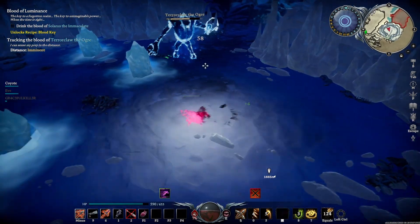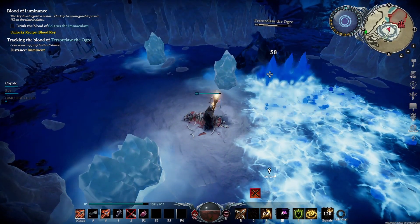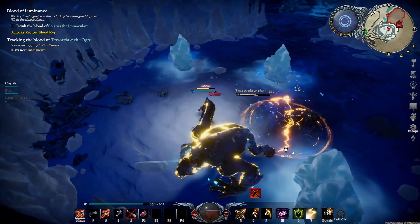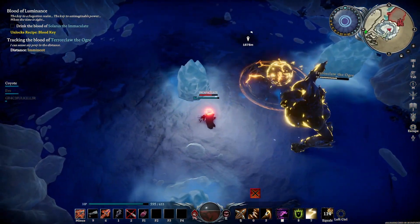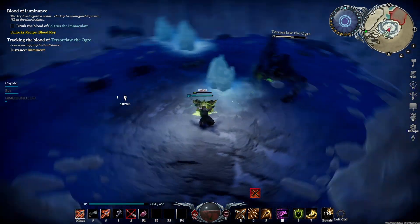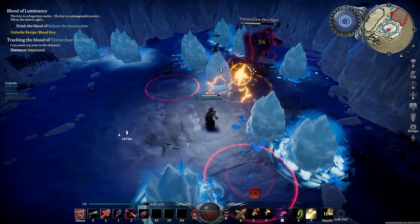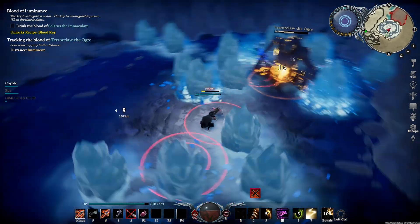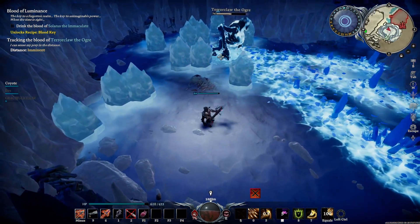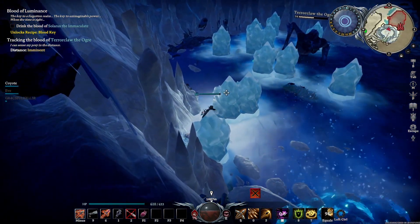Another ability he uses a lot: he'll jump on top of you and do his ultimate basically, so get ready to avoid that. You can see the ice spikes that go on the floor. If you are using a ranged weapon like I am — which I really recommend — you can just sit between them, as they have blind spots, and you don't have to run that far.